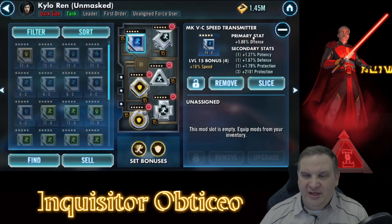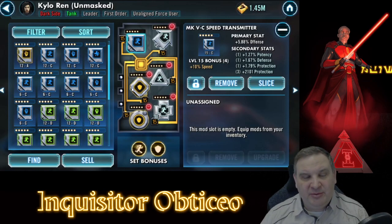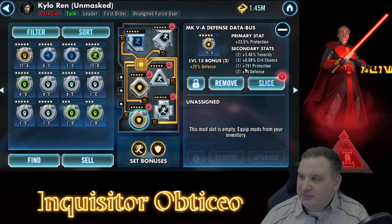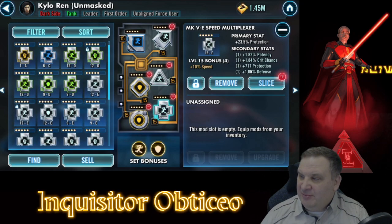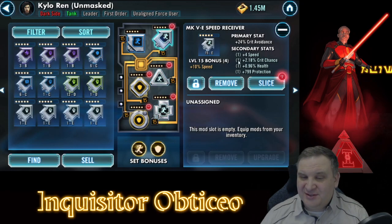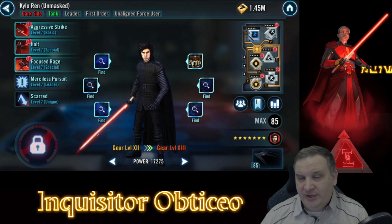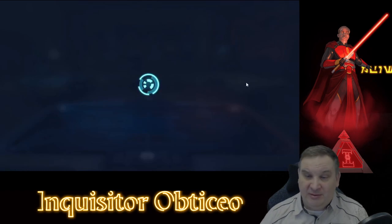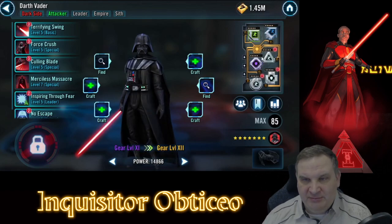We've been farming that piece out of fleets pretty much ever since we started, so that's good. We do have mods on him - we've got an 11 speed mod here, no speed on that mod. These are pretty terrible mods, but they're the best of the worst. We need to get mods on him, especially important to have all the way to level 15 five-dot mods to make the ship as good as possible. We just have something on him, and we'll obviously have to remod him later.